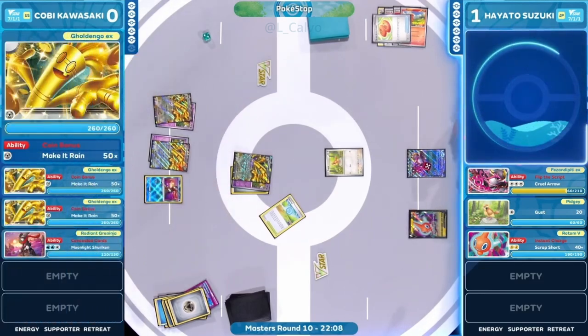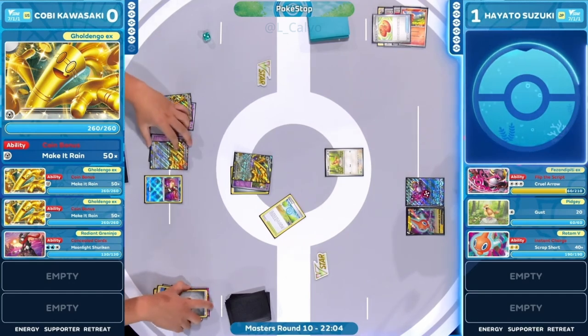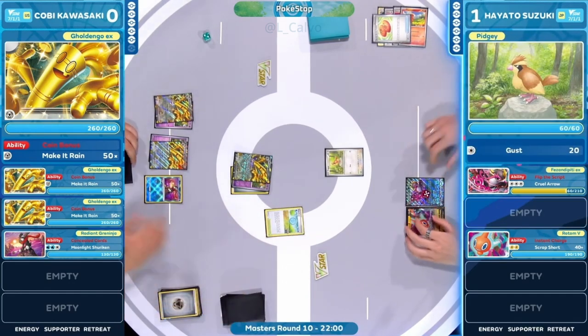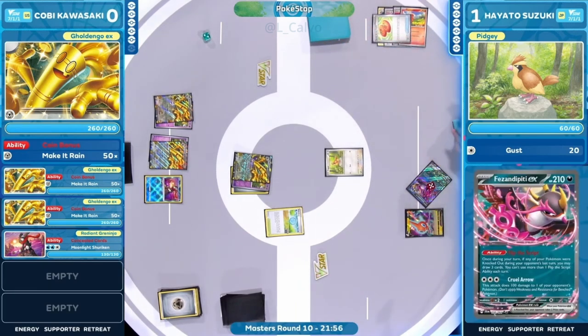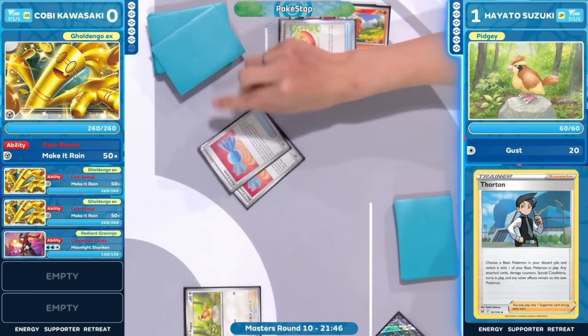Even though it's one prize card, that's a huge card to go down because, unlike in Game 1, Hayato does not have a backup Charmander down just yet. There's a huge hand but all later-game resources. Kobe sees: throw the prize map out the window at this point — it's not worth going for specific targets now.